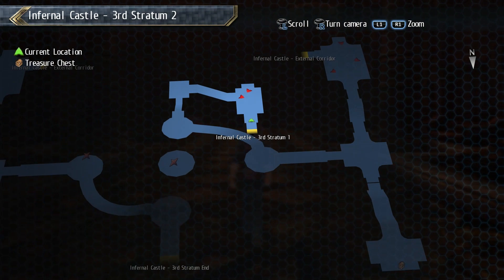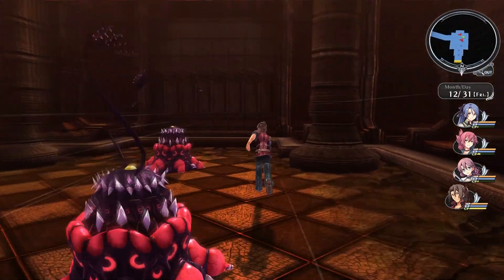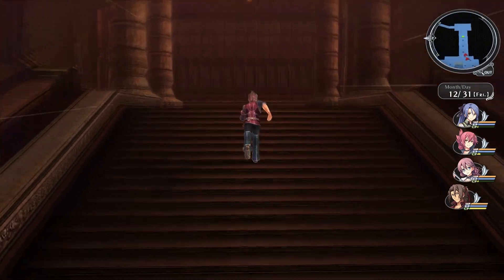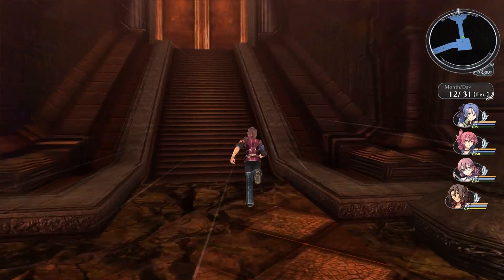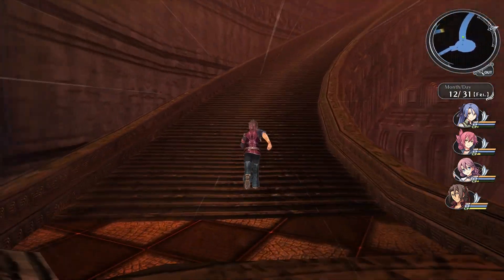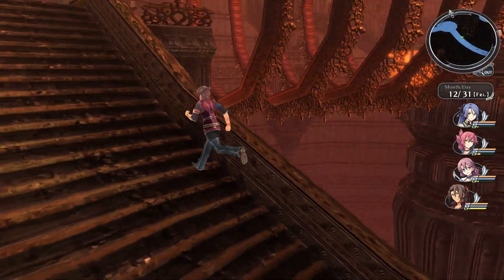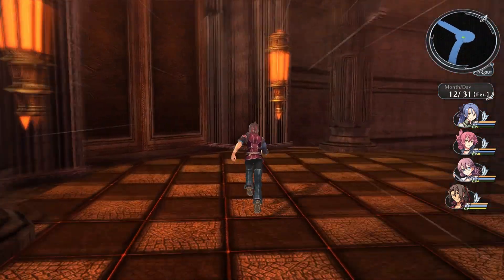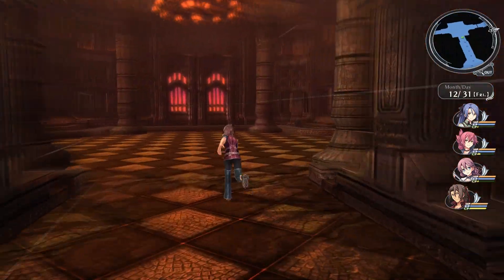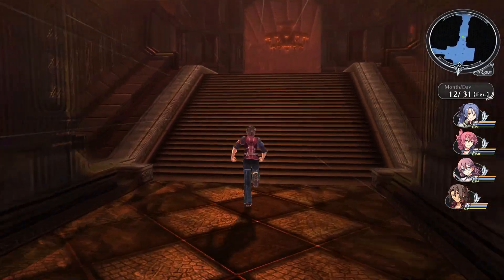We pop into the third Stratum part 2, and this is a little bit of an interesting one. I can ignore the oozes because they're lame — fighting oozes is very lame. But we can pop on over here. Our main destination is out in the center, but of course we can't reach that, so what we gotta do is get past another barrier to entry out there.